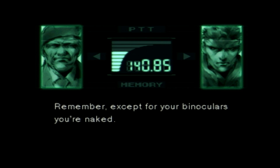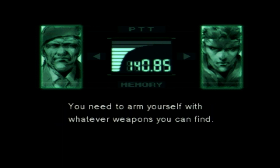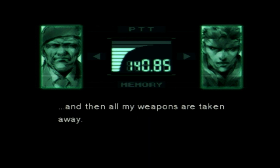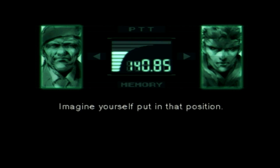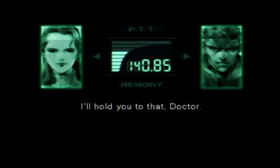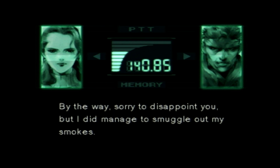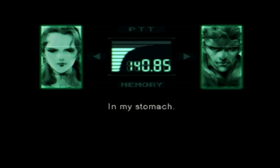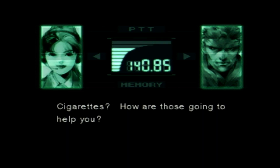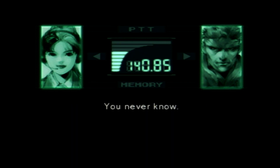Remember, except for your binoculars, you're naked. You need to arm yourself with whatever weapons you can find. First I'm strip searched by Dr. Naomi, and then all my weapons are taken away. Well, if you make it back in one piece, maybe I'll let you do a strip search on me. I'll hold you to that, Doctor. By the way, I did manage to smuggle out my smokes. In my stomach — thanks to the shot you gave me that suppressed my stomach acids. Cigarettes? You never know.